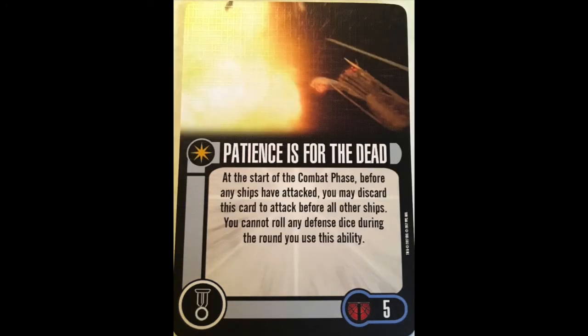Our talent: Patience is for the Dead — I just like that name. 5 points. At the start of the combat phase, before any ships have attacked, you may discard this card to attack before all other ships. You cannot roll any defense dice during the round you use this ability. It has potential, because sometimes you just need to attack at skill infinity. But I don't know that it's good enough. There are very few times where getting the jump on somebody really makes a difference. Certainly not with a 5-point card — at 2 or 3 points I could go for it, but at 5? Just too much.